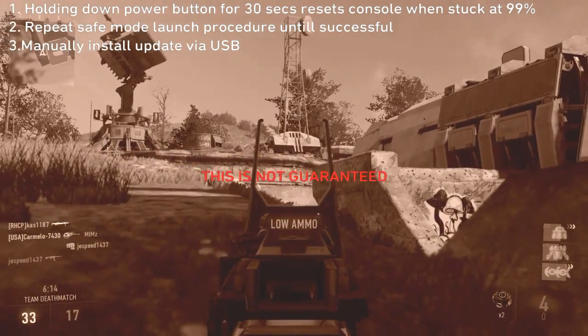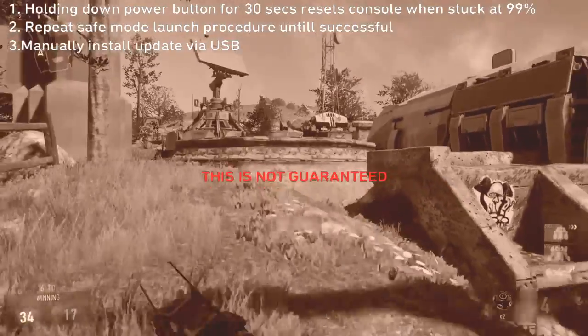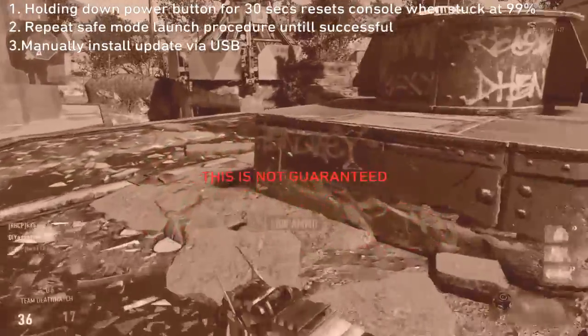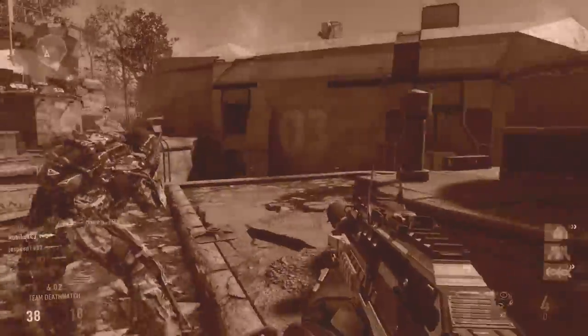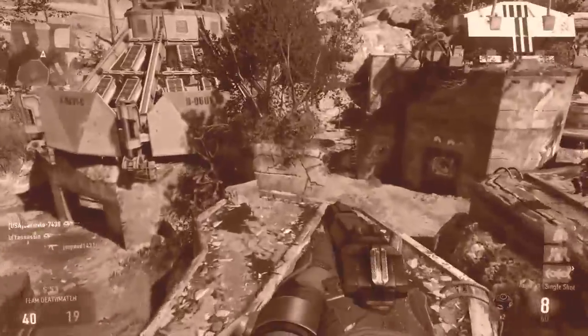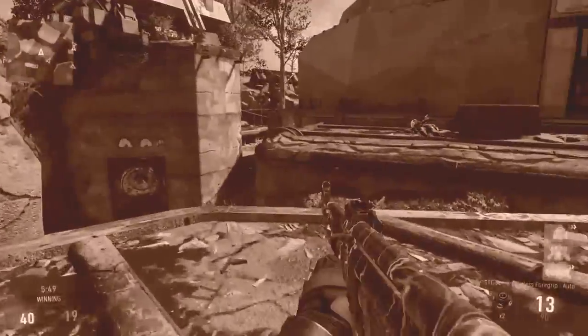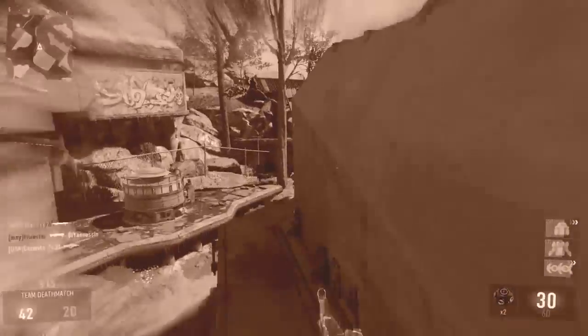So what me and him did — you guys know the safe mode procedure — you hold down the power button until the console turns back off, then you hold it down again until you hear the three beeps. We just did this over and over again, and when it restarted it just went through the 99%, went to 100%, the console restarted, and ran like nothing had happened.